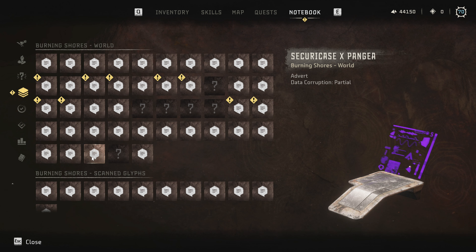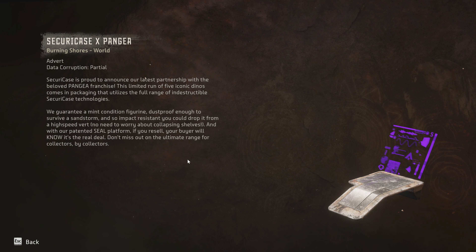Security Case data point: 'Security Case is proud to announce our latest partnership with the beloved Pangea franchise. This limited run of five iconic dinos comes in packaging that utilizes the full range of indestructible Secure Case technologies. We guarantee a mint condition figurine that's proof enough to survive a sandstorm, and so impact resistant you could drop it from a high speed vert — no need to worry about collapsing shelves. With our patented Steel Platform, if you resell, your buyer will know it's the real deal. Don't miss out on the ultimate range for collectors by collectors.'